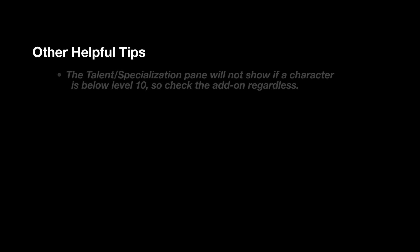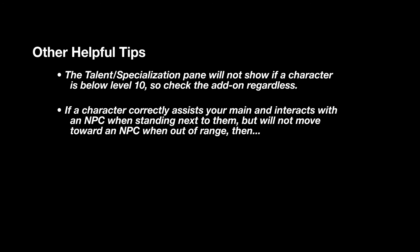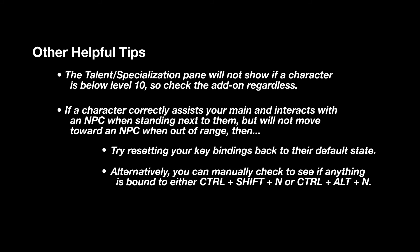However, if you're below level 10, you won't see either one of those panes pop up because you can't actually access them until you are level 10, so I suggest that you still double check that the add-on is enabled in that case. And if you verify that the add-on is enabled and interact with target is working when you're in close proximity to an NPC, but your characters still won't move toward their target when they're further away, then I would suggest either resetting your key bindings or checking to see if you have anything bound to CTRL-SHIFT-N or CTRL-ALT-N.